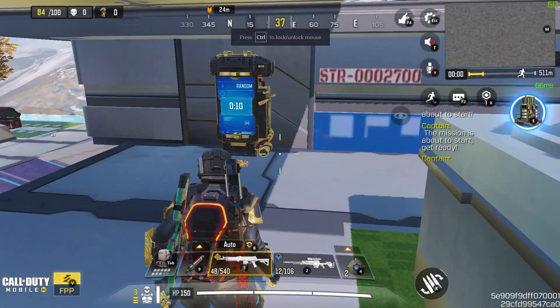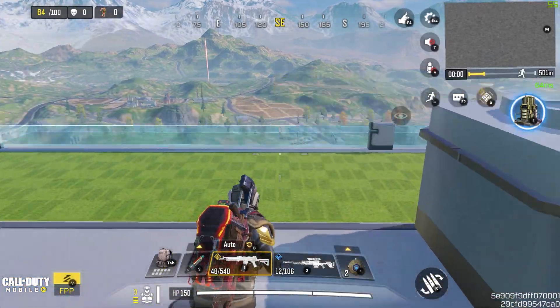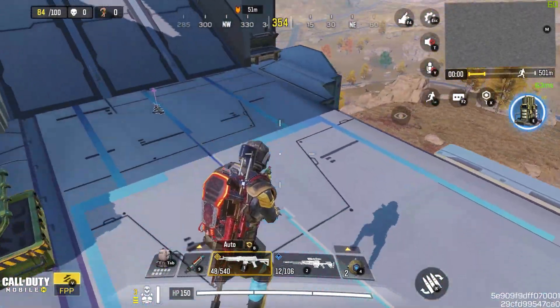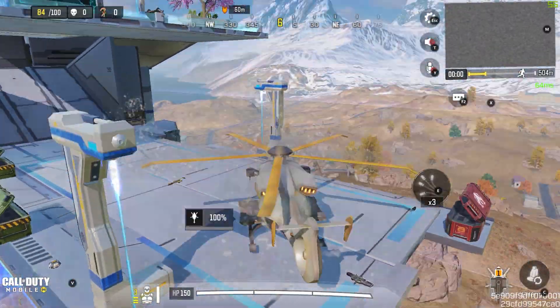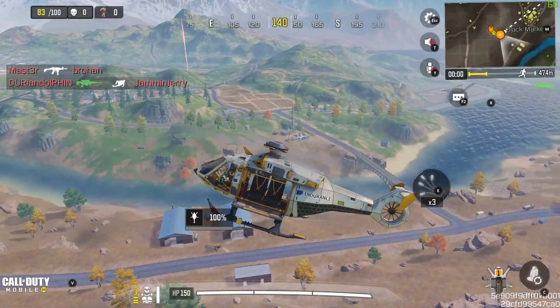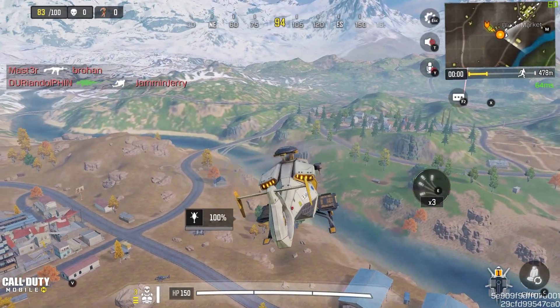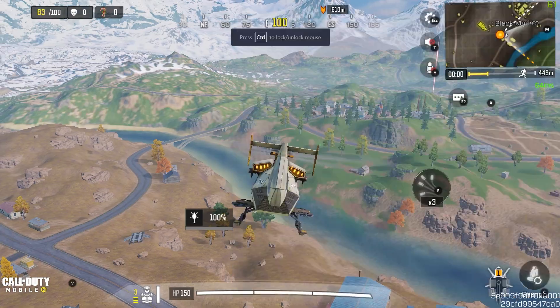In Battle Royale, I'm going to use the silencer. Let's go ahead and get to the chip terminal. We'll upgrade the chip terminal. There is a standoff near the chip terminal — let's go ahead and grab it.